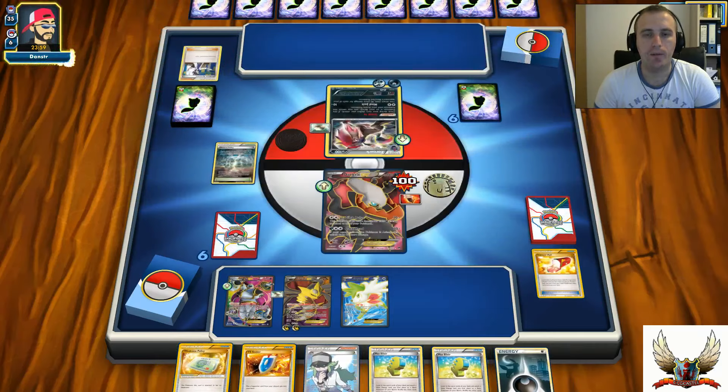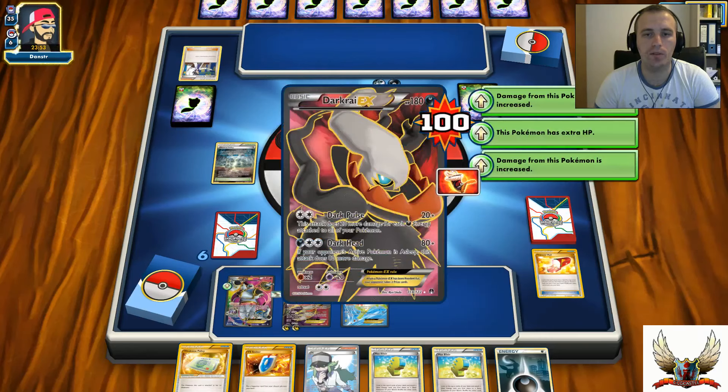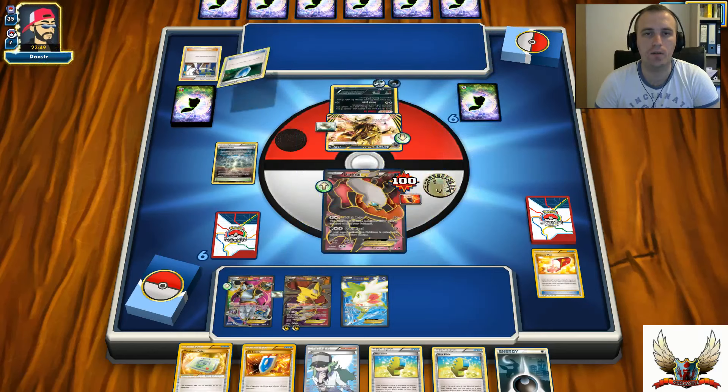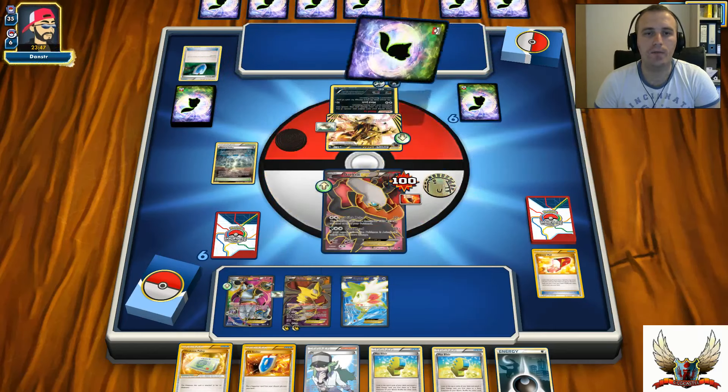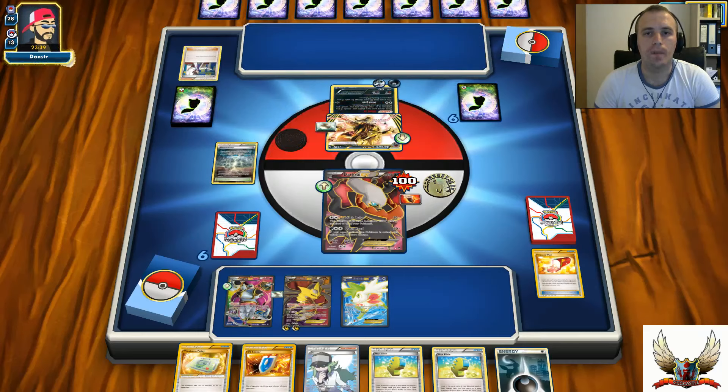I found Trainer's Mail for Ultra Ball and another VS Seeker - I'll go with my VS Seeker. I'll use Reverse Valley - why not? But I'll just pass for now. If I have another Darkrai on my bench, my opponent will be able to knock me out. There's a Zoroark Break so he can try to use Dark Head, but he can only hit for 80 in that situation.